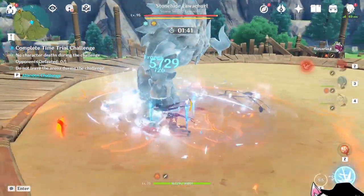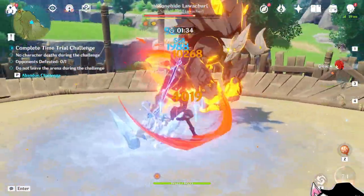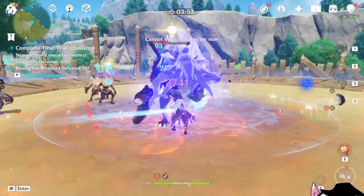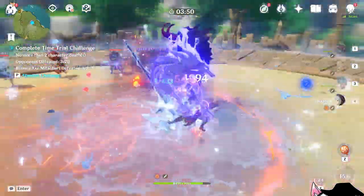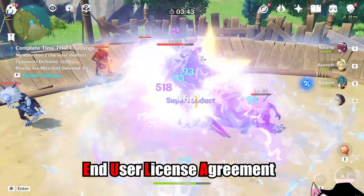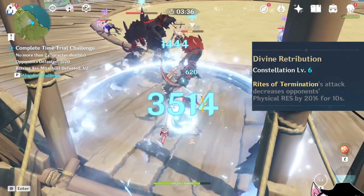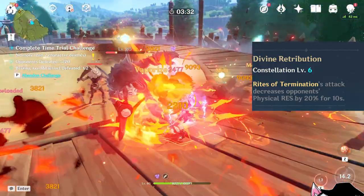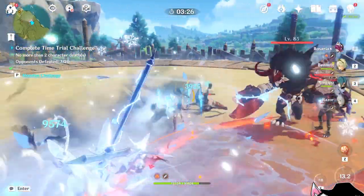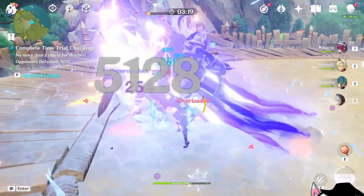Putting Rosaria into a pyro DPS team to provide melt reactions is also an option. However, being restricted to one slot is annoying, so personally I'd stick with Kaeya there. Using her to proc Superconduct for a physical Razor, physical Keqing, or perhaps a future character is a really excellent choice as well, especially with her C6 further empowering your main physical DPS. So while she might not perform well as a main DPS, as a sub DPS or support she's definitely excellent. This is also why C2 is really important, as it extends the duration of her elemental burst.